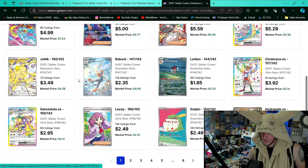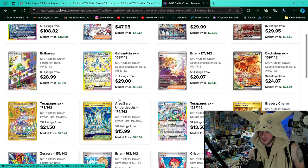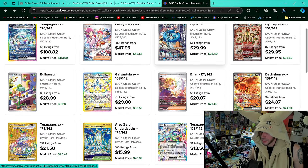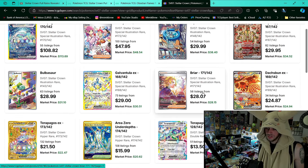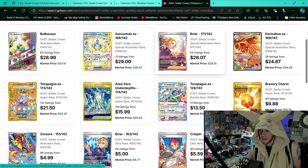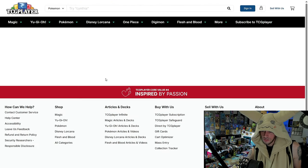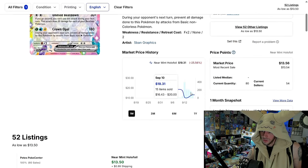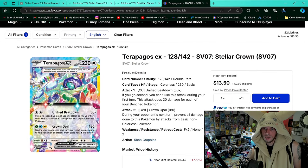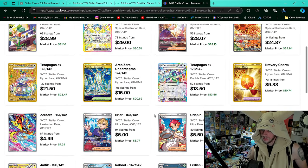I see a lot of beautiful arts, a lot of mixture. Cards I'm going to go buy up or think have a chance of going up: I think Briar — Professor Sada's Vitality from Paradox Rift is like 13 bucks in a big set, so Briar could easily be 12, 13, or 15 bucks in a month or two. I love the Briar, Dashbone looks great. Terrapagos CX is actually up — it went as low as $10 and it's back up to about $14. Anytime you have a regular EX pull you can net $10 or $14 on, that's just good.